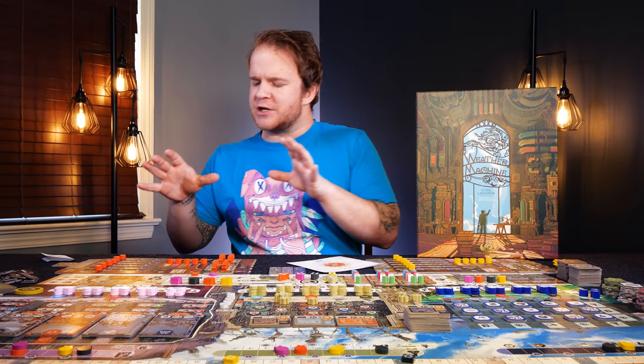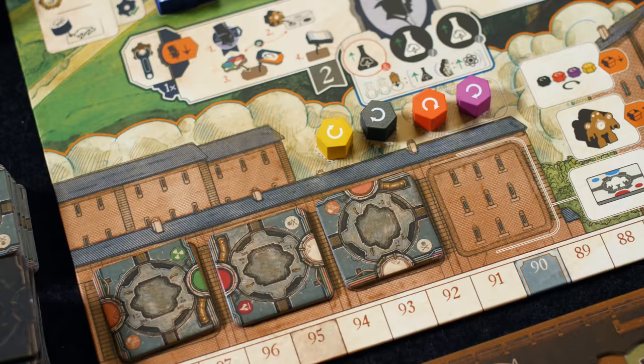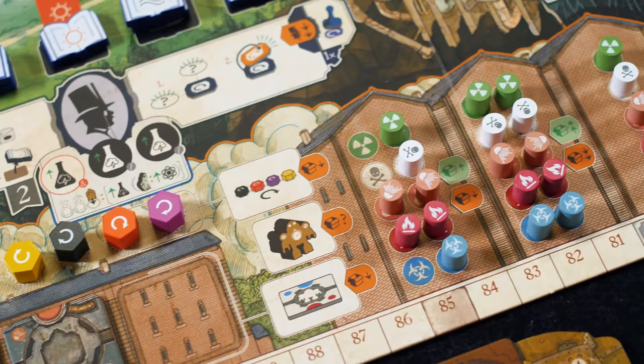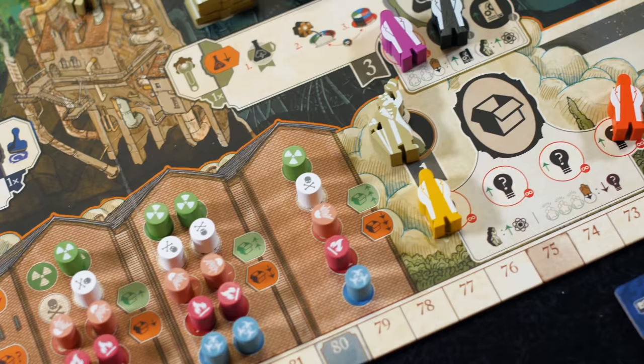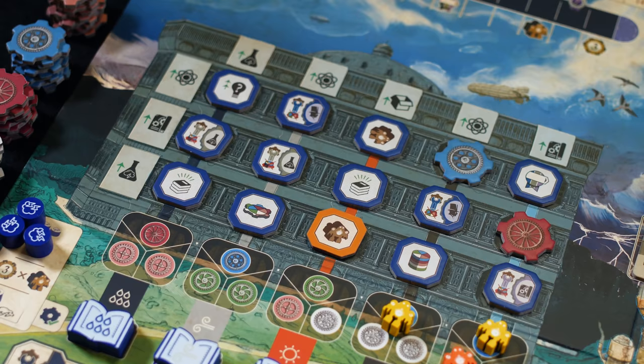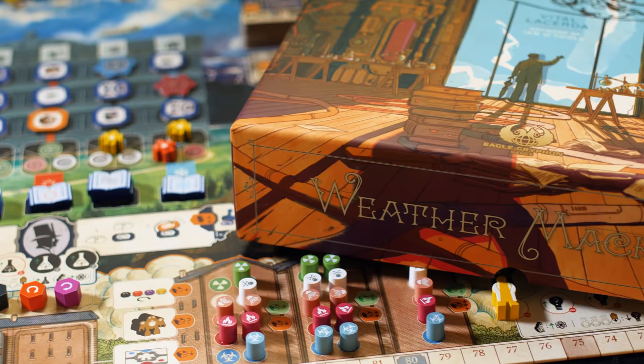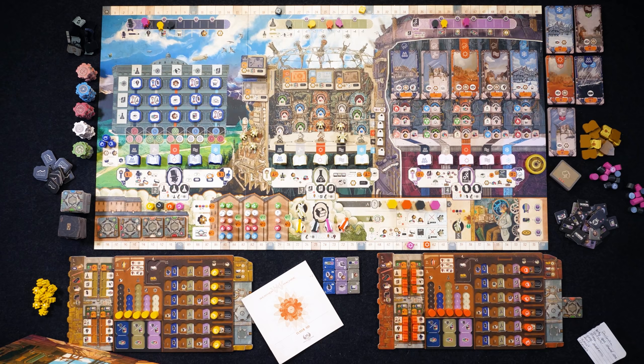We're each going to start with our own personalized player board — this is where resource management functions on your game table. Over on the side, you can collect a variety of different tokens from the government, which give you in-game bonuses you can flip and spend as resources. You'll have a row of robots with some restrictions on where and how you can build them, but the economy of robots is one of the central parts of this title. You'll need robots to go to the new weather machine, activate the current weather machine to publish research, and spend them in the government zone along with cogs to help run their machines.